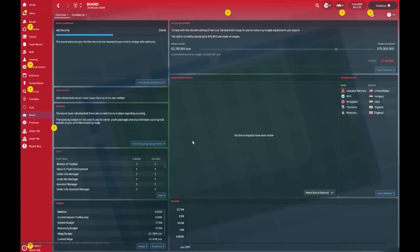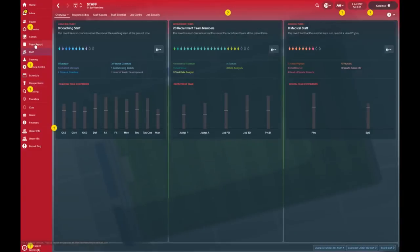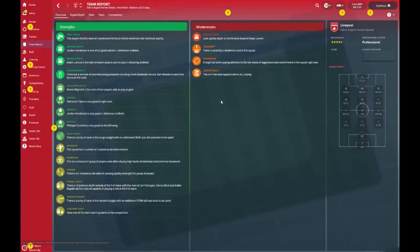Let's take a look at what the board has to say. Competitions: the board expect you to qualify for the Champions League, reach the FA Cup final, and go at least to the quarterfinals of the Champions League. They're not too bothered about the League Cup. Staff — that's one for another day.